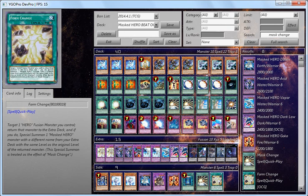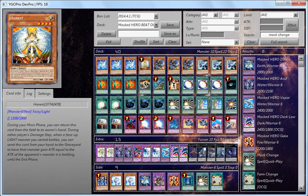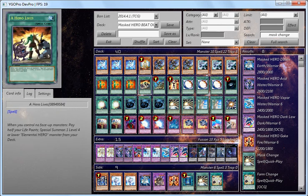Form Change is not the best card — unless you're running a level 6 Masked Hero beat deck, it's not that good. As for Hero's Rule 2: in my opinion for this deck it's mostly best to keep it at one rather than two or three, because you want to keep your Life Points and you have to have no face-up monsters on the field to use Hero's Rule 2.